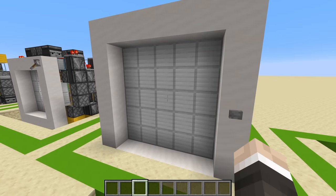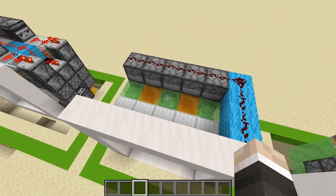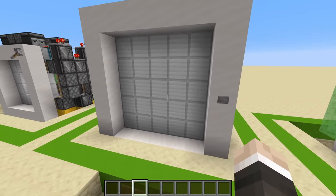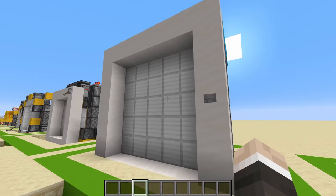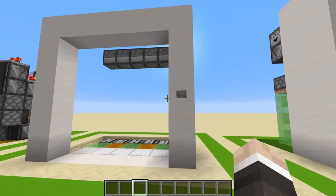Before I get down on one knee and propose to this thing, let's move on. We're now moving into the new age of piston doors — the honey block ones. Honey blocks don't stick to slime blocks, which means you can actually place two flying machines next to one another and they're not going to interact, which means you can create some ridiculous redstone contraptions, and most importantly, absolutely massive and relatively simple piston doors.